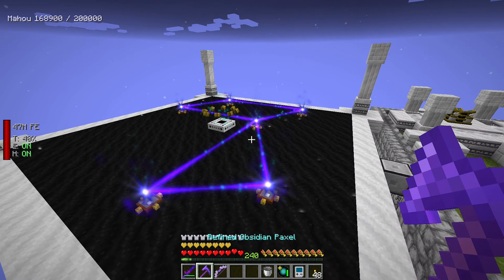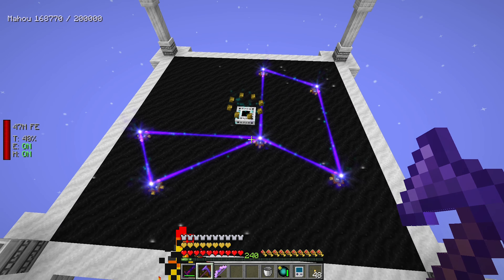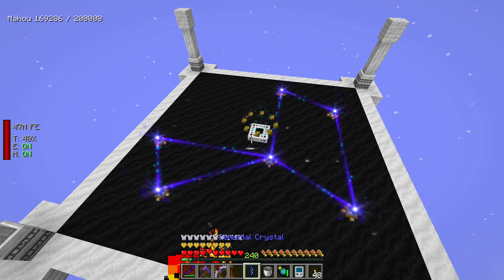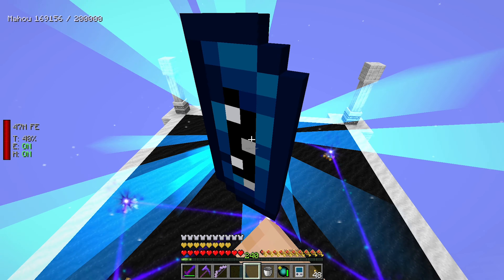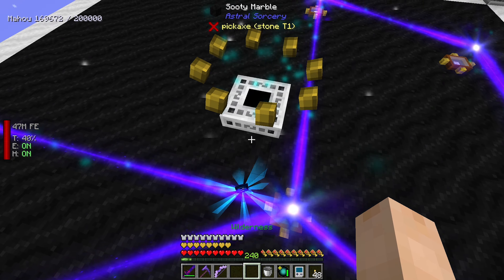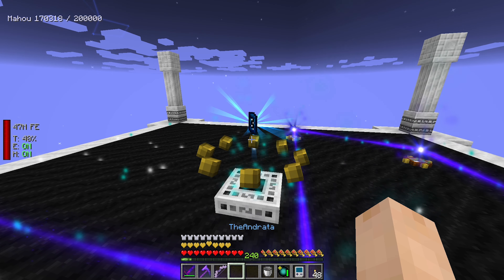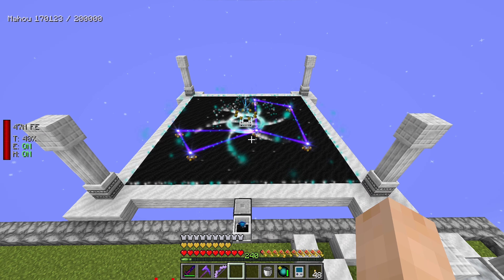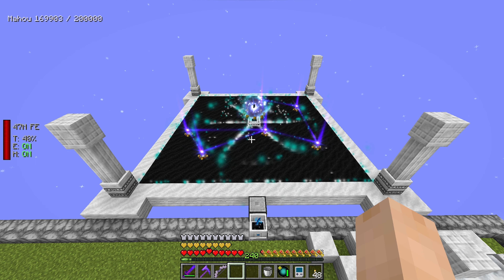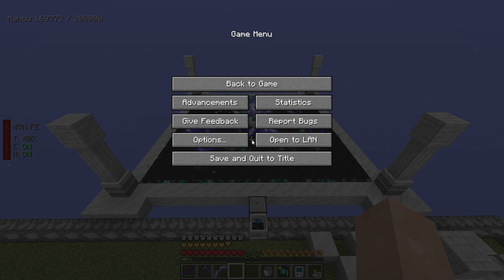Vickio should be activated - yes! You can tell it's working because you get this nice, awesome looking particle effect. What we can do is toss our celestial crystal into the center - toss it in there and it's going to attune that crystal to Vickio. And it looks pretty darn awesome.